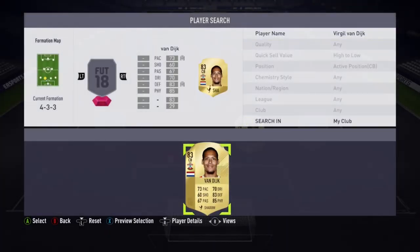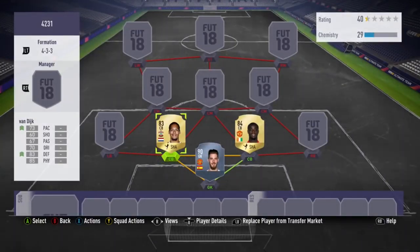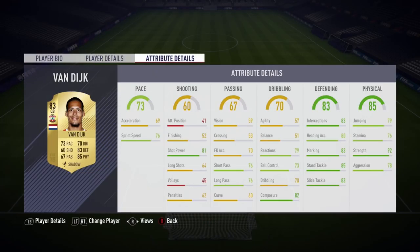The next centre-back, we're going over to Van Dijk. He's going for around about 8,000 coins, and for the price he is, he's unreal. He's 6'4". His work rates aren't the best — attacking defensive — but I don't see him running out of position. 73 pace, which is decent for someone who's 6'4". 83 defending, 85 physical, 92 strength. His stamina is 76, but I don't really see that affecting him much in game. If you stick a shadow card on him, he goes up to an 80-odd pace. He's literally just another beast.